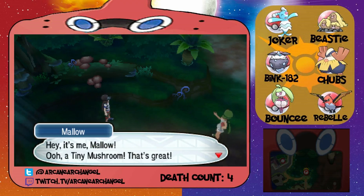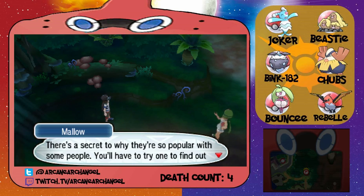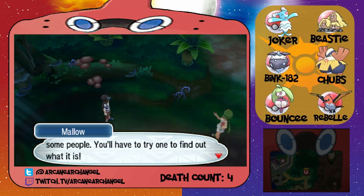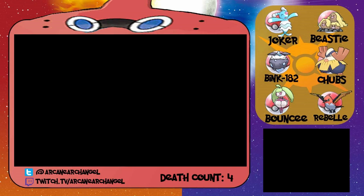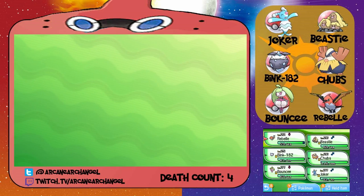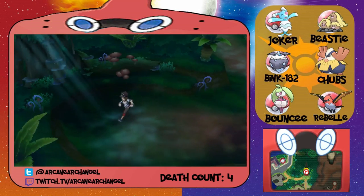It's Mallo — a tiny mushroom! That's great. There's a secret to why they're so popular with some people. You'll have to try one to find out what it is. There's still three ingredients. Put Rebelle in front. Rebelle has Acrobatics, so that's why I don't have an item on her.